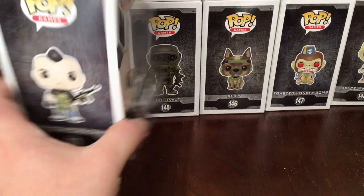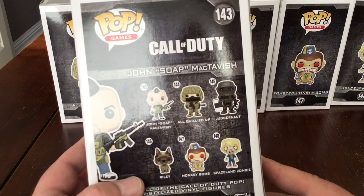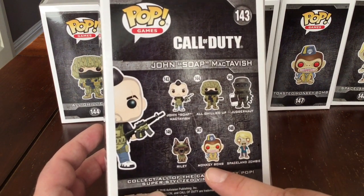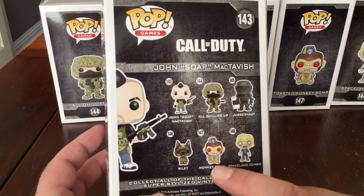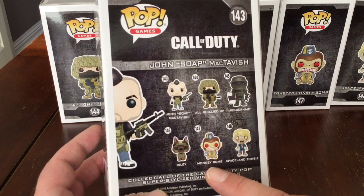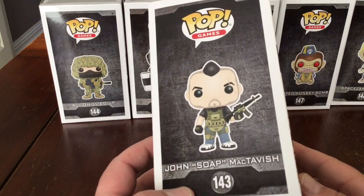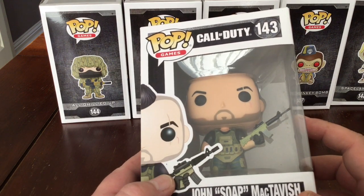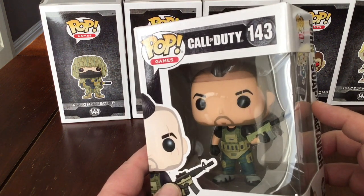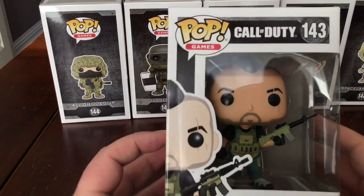A bit more in this series — six models altogether. We've got Soap McTavish, All Gillied Up, the Juggernaut, Riley the Dog, the Monkey Bomb — I don't have the standard Monkey Bomb, I've got the Toasted Monkey Bomb. These have some variants you can get for each one. I'd like to get the normal Monkey Bomb; I think the Toasted one was actually a special edition, but it's the easier one to get hold of. This is Mr. Soap McTavish, number 143. Nice and clean. He's got the scar underneath his eye, holding his gun with a bullet belt. That's Soap McTavish.